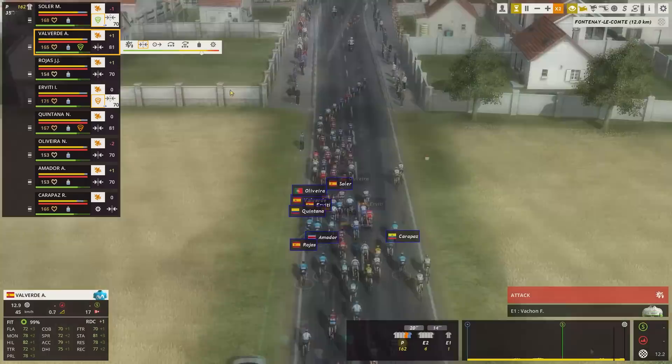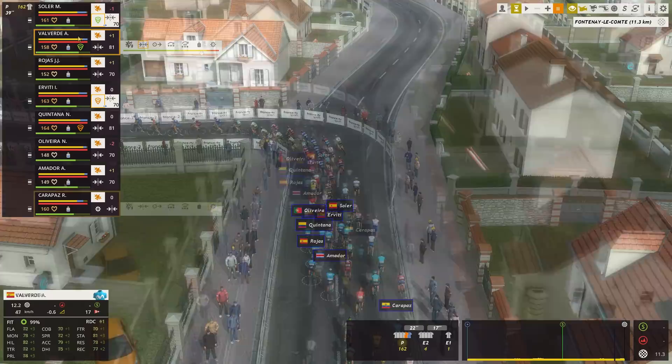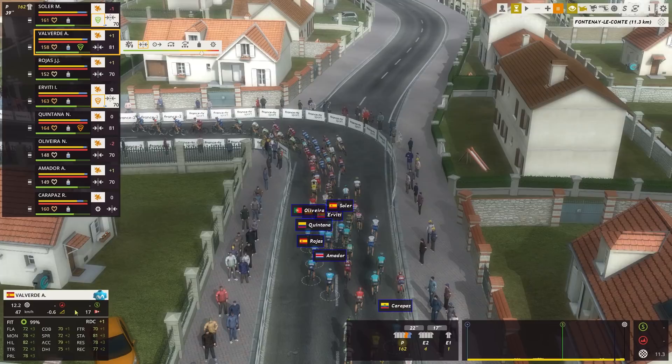Only 12 kilometers left to the line and they've definitely started moving. What is my strategy? I'm going to use Valverde to try and grab a few points, because he has a plus one for the day which means plus two to sprint — his sprint rating is 74. He doesn't have much chance of winning but he could grab a few points. Also, he might stay away from falls that happen further back, since it gets nervous in the end stages.